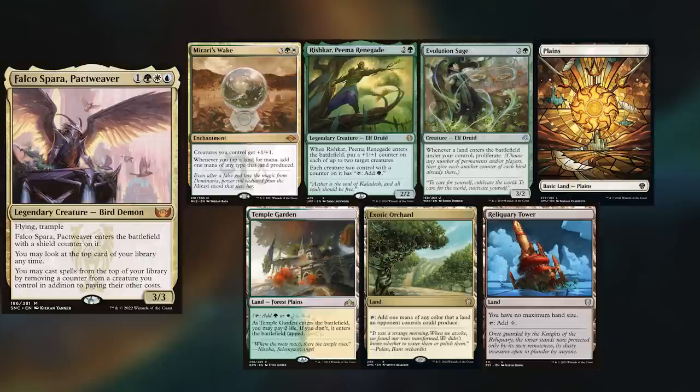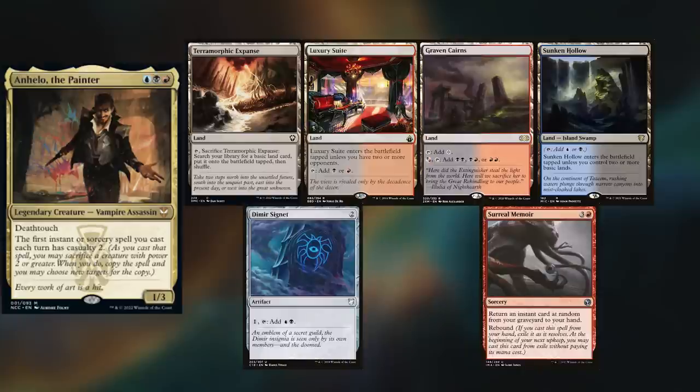Fidlix is playing his Falco deck again, keeping Merari's Wake, Rishkar, Pima Renegade, Evolutionary Sage, Plains, Temple Garden, Exotic Orchard, and Reliquary Tower. Maxim is playing his newly made Angelo, keeping Terramorphic Expanse, Luxury Suite, Graven Cairns, Sunken Hollow, Dimir Signet, and Surreal Memory.